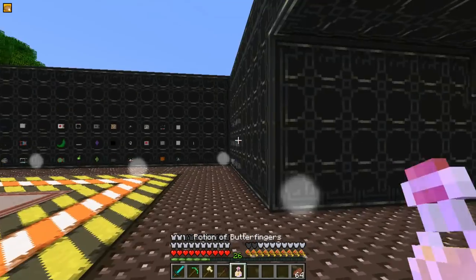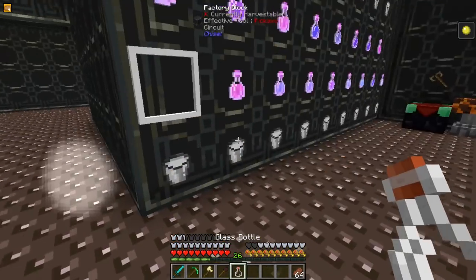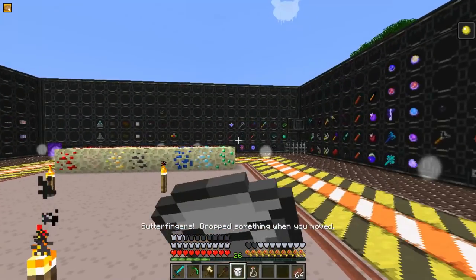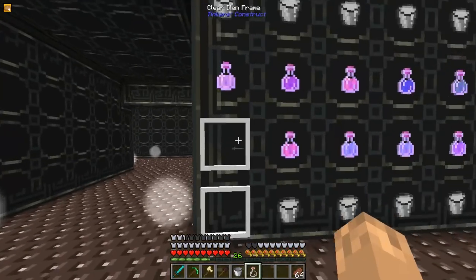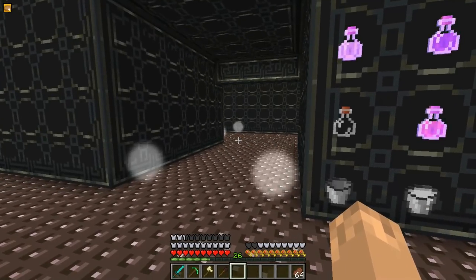Let's start off with the Potion of Butterfingers. When you drink this, whenever you move, there's a chance that you drop whatever you were holding. The chance is increased if you have level 2 on that.